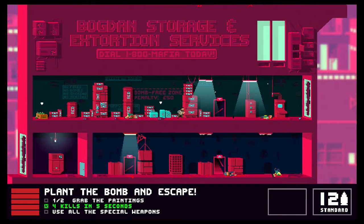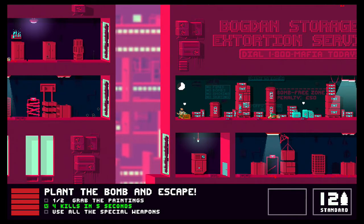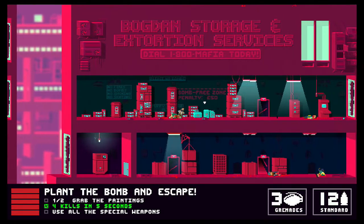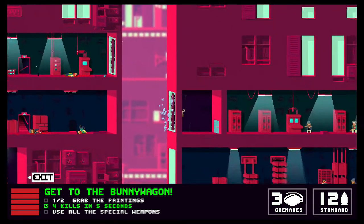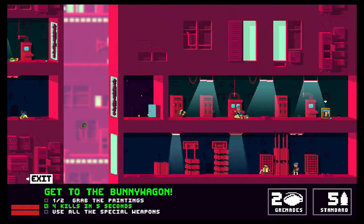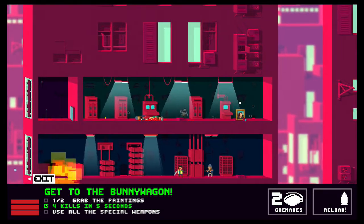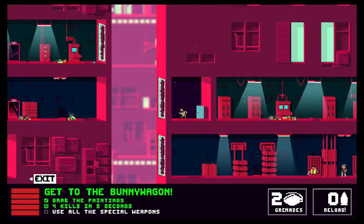That's taken care of that. We need to get the grenades on that side of the room so make sure we pick those up first. I think we might have a timer after we place the bombs just in case. Then we've got the second painting, so that one's out of the way.